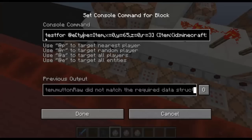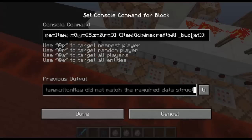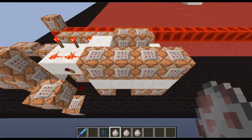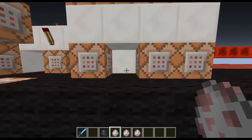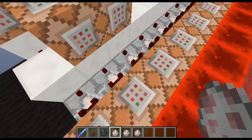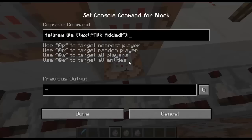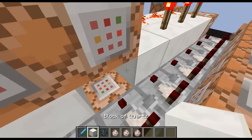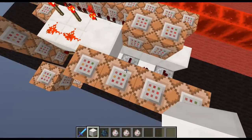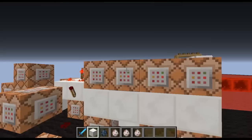The next one is testing for an entity which is an item at these coordinates, and it's testing for a milk bucket. If it finds the milk bucket, it will activate three commands: the first will say 'milk added', add one to tea, go into that repeater, and kill all items in that area.